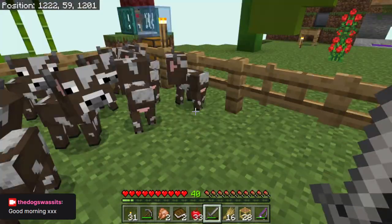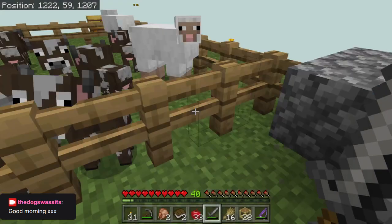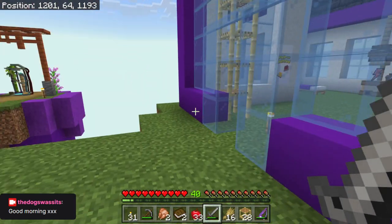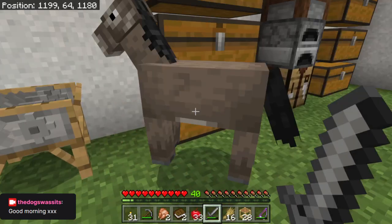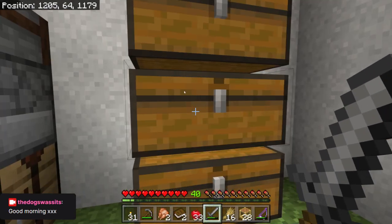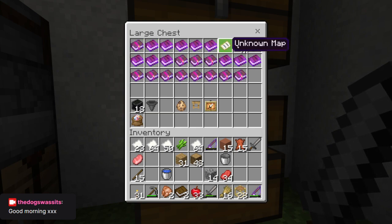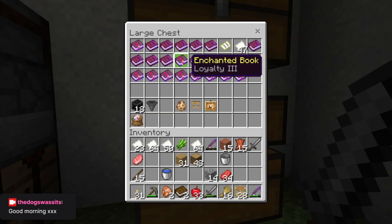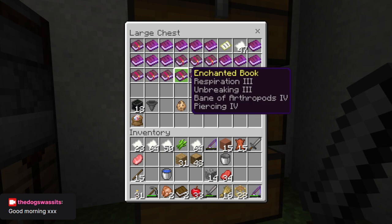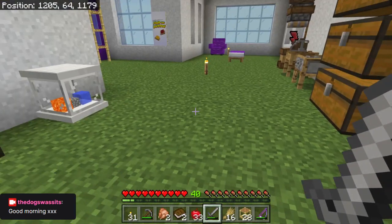We haven't fished any silk touch books up. None have come out of here. I better go and double check the books - knowing my luck there'll be one I've not spotted. I'm pretty sure we haven't had any silk touch. Let's check our books. We've got Projectile Protection 10 which is fantastic, got from a key. Impaling 4, Protection 3, Loyalty, Frost Walker, Feather Falling 4. But there's no silk touch anywhere - I didn't think I'd seen it, but we had to double check.